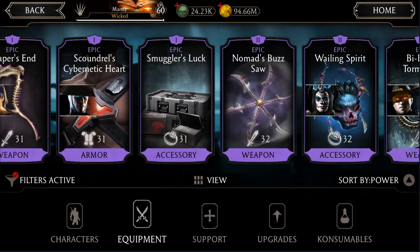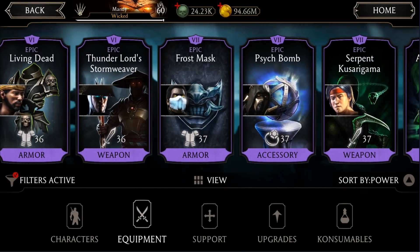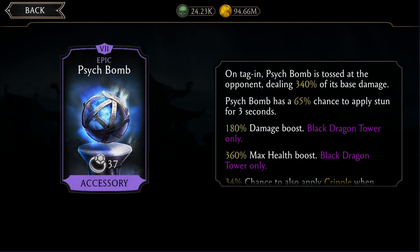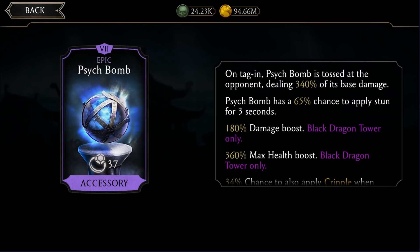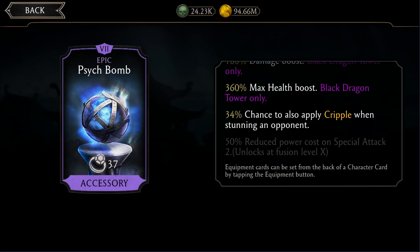The last epic is the Black Dragon Psych Bomb. It's good at fusion zero, and gets better when maxed out. At fusion 10 it gives 50% reduced power cost of Special Attack 2. This equipment will be really useful when fighting an Assassins team in any tower, because you can put it on your main damage dealer — on every tag-in you have a chance to stun Assassin Jade, and she cannot evade when stunned. The value added after each fusion is higher compared to the previous epics.